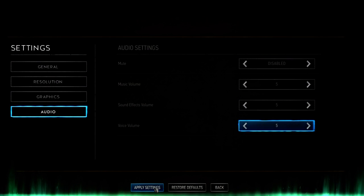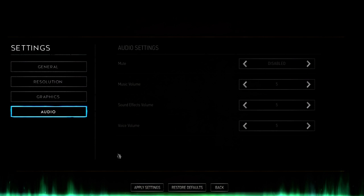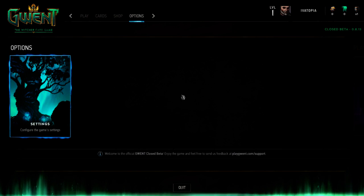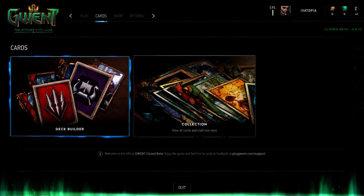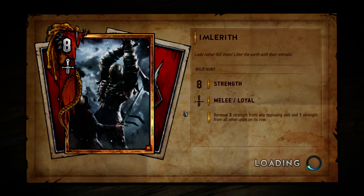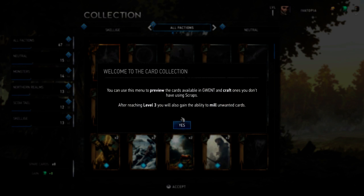I've honestly heard someone shouting me for food, so I'm going to finish this episode and go eat. Cards collection — view all cards and craft new ones. Welcome to the card collection. You can use this menu to preview the cards available in Gwyneth and craft ones you don't have using scrap. Oh, you can make your own specific ones — that's good, because when you pick the keg you might never get the one you want. But if you can craft the specific one you want, that is good.